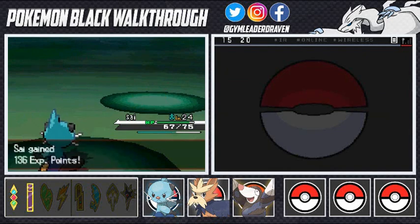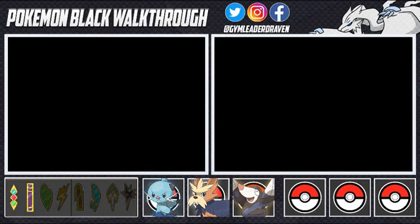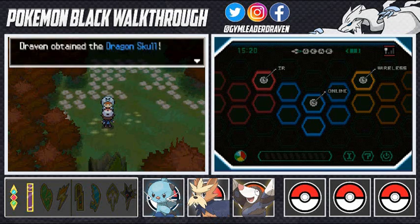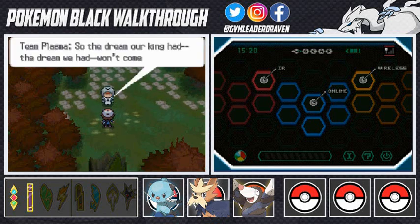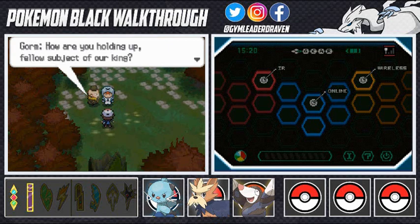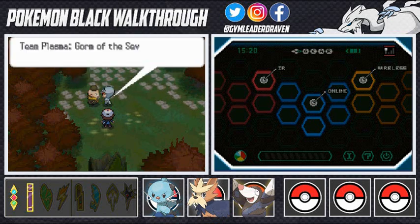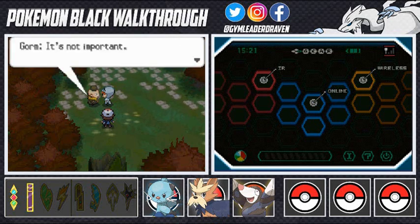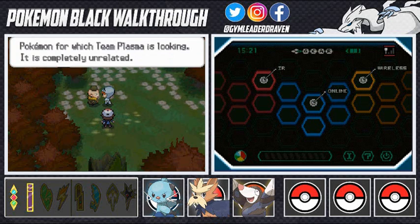Team Plasma says 'If it keeps up we won't save Pokemon.' The grunt says 'Fine, take your stupid skull' — and we get the Dragon Skull back. Then Gorm, one of the Seven Sages, appears looking like the Pope. He addresses the grunt and says they're mortified the skull was stolen so easily. He then adds it's not important — apparently this is not the legendary Pokemon Team Plasma is looking for.